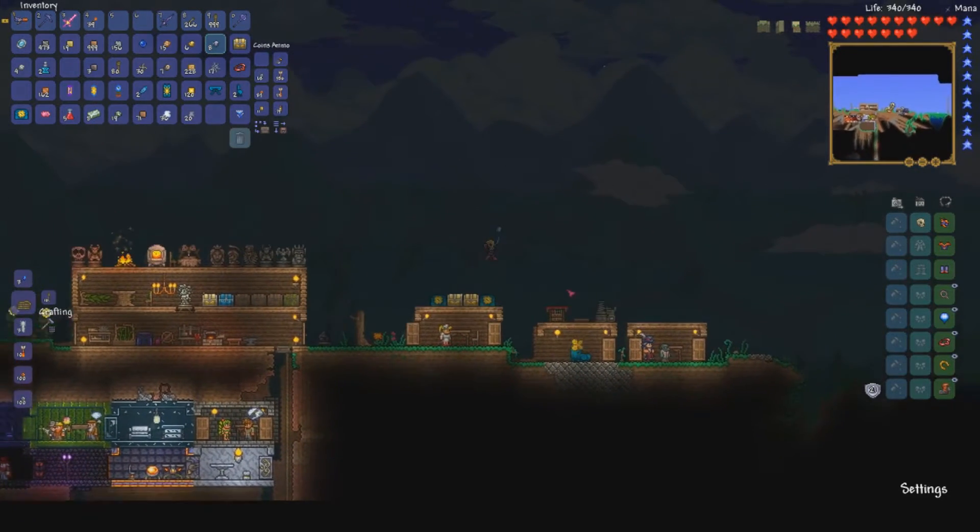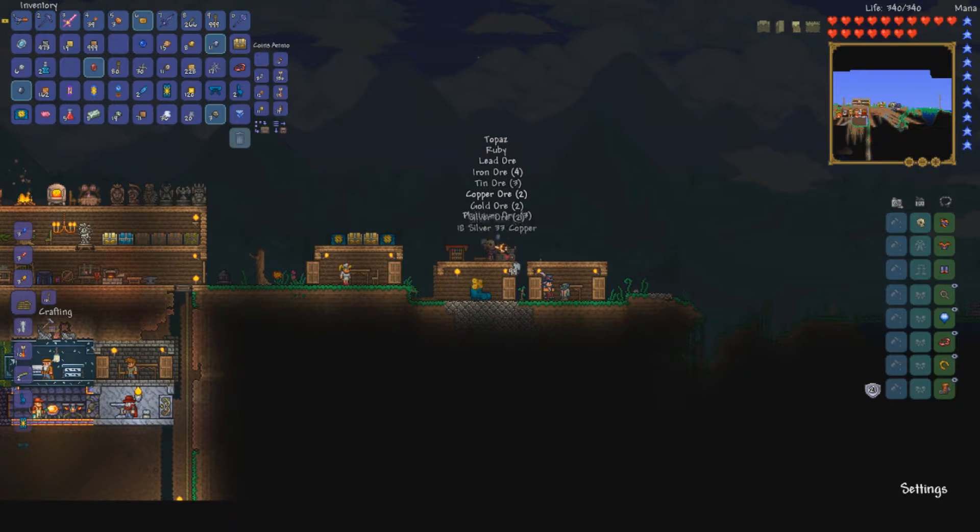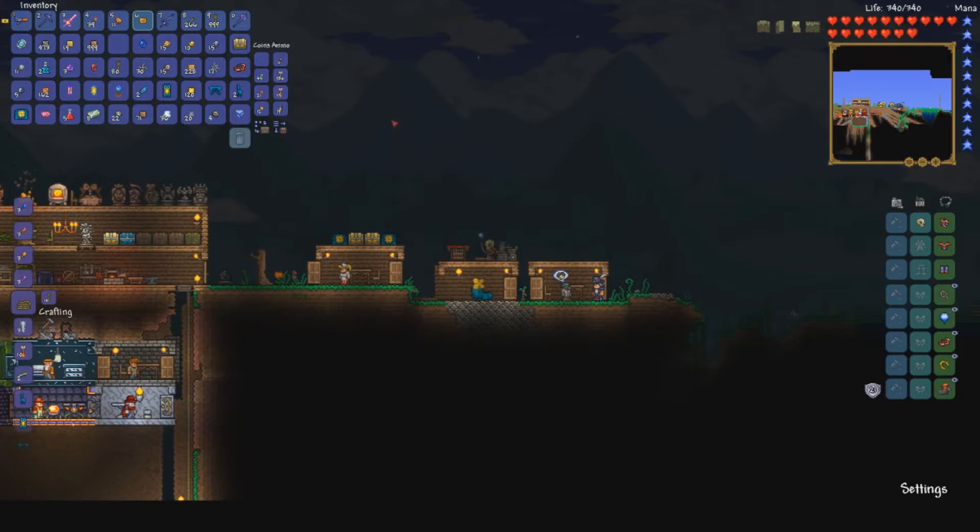First we'll do the silt. Can't do dirt. Sand? Nope. Slush? Yes. A whole lot of ore — safe to say I'm not gonna be mining much more until we hit hard mode. Yeah, that's the extractinator.